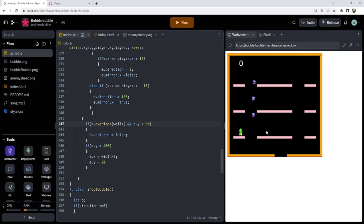Playing as normal now — the enemies are chasing towards me. The game is looking mostly functional: I can move, jump, shoot bubbles to capture enemies, and pop them for points. There are still a few small issues, like enemies occasionally behaving unexpectedly, but the core mechanics are working.